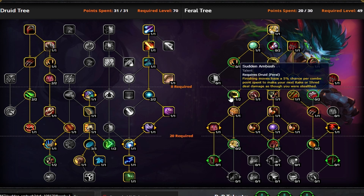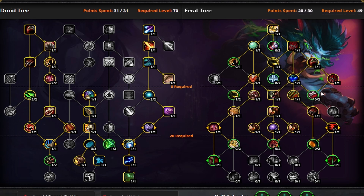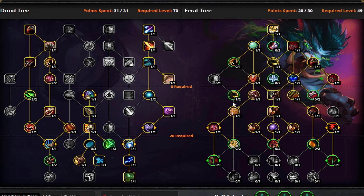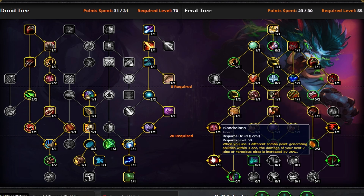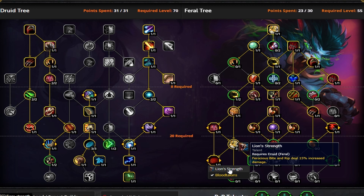Then put one point in Sudden Ambush to open up the bottom tier, giving us a lot of damage. Everything placed in is damage except for Predatory Swiftness, which you're forced to take going down that side of the tree. You now have options opened up — take the Double Carnivorous Instincts, take Blood Talons. I still prefer Blood Talons over Lion Strength for damage. If you're looking for purely consistent rotation, you could go Lion Strength, but Blood Talons, in my opinion, will still do the most damage for you.